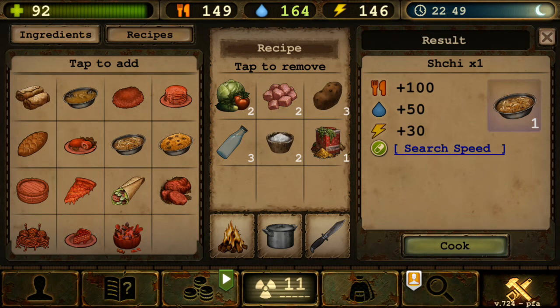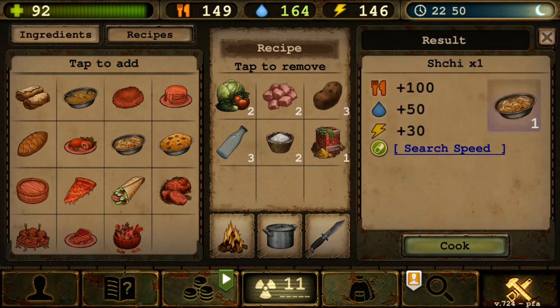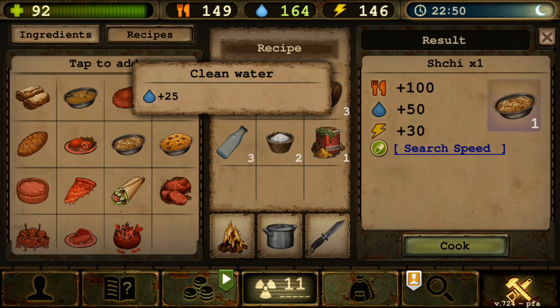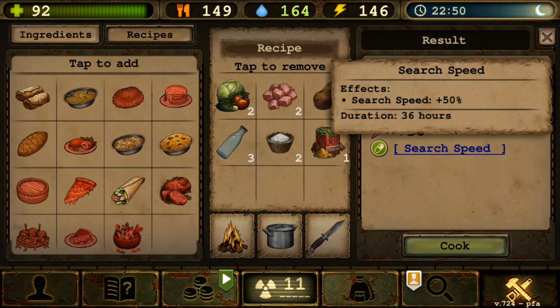Next is Shchi — Search Speed Search plus 50%, which is basically halving your searching time. I don't think it really matters though, so this is fairly useless. Recipe is two vegetables, two meat, three potatoes, three clean water, two salt, one spice. If you've played since before 2021, you'll know Shchi used to be a great food source, but it got nerfed into this useless buff.